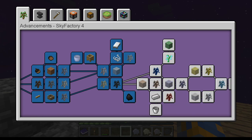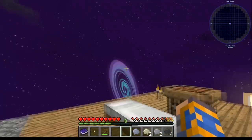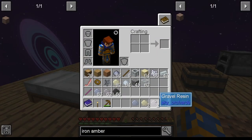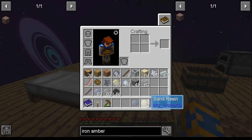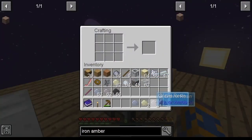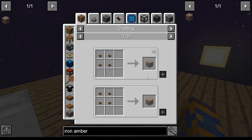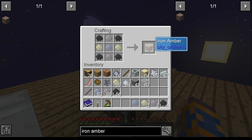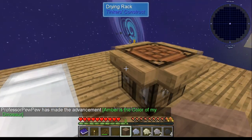To get our iron amber, you're going to need four coal, two gravel, two sand, and one clay. Take all those over to a crafting table — the second tab shows you the breakdown. You can do it whichever way you care, doesn't really matter. There's your iron amber.